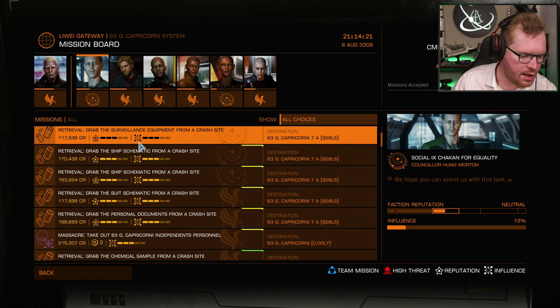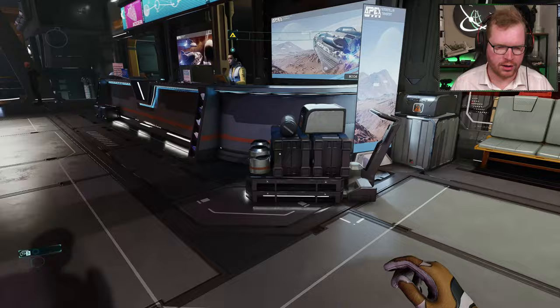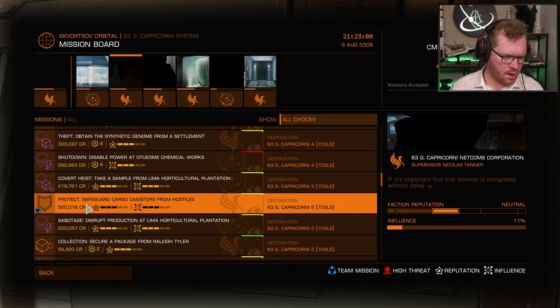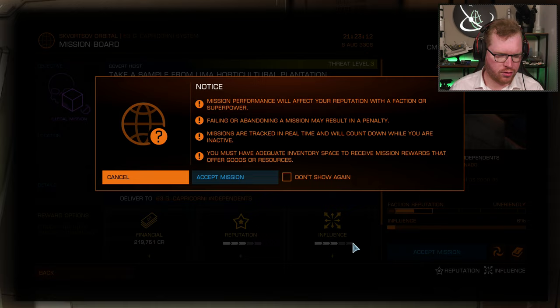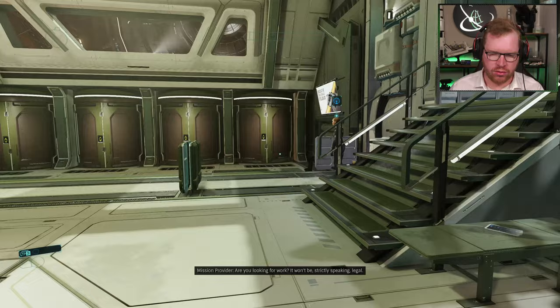I'm going to see if we're lucky and this station still has them. Unfortunately, I do not see any on this station at this point in time. So I'm going to take an Apex shuttle somewhere else and see if we're more lucky on another station. Here we go — found a covert heist. Let's go and do that and see if we can find anything else here. We got a covert heist, so let's see.